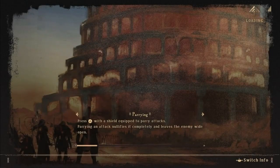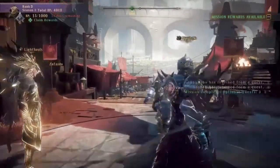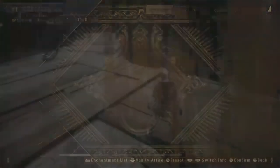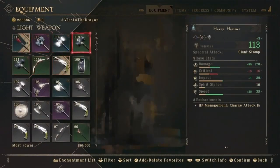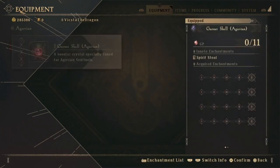Straight back to the headquarters — no cutscenes, no nothing. Most cutscene we got out of that mission was the boss fight, and that was like what, five seconds? Alright. Is there more green over there? No. Okay. 116 — still nothing higher than what I got. Accessories, might as well leave those as they are.